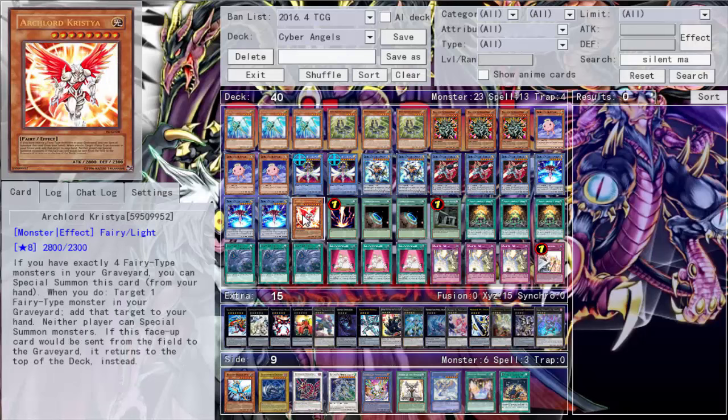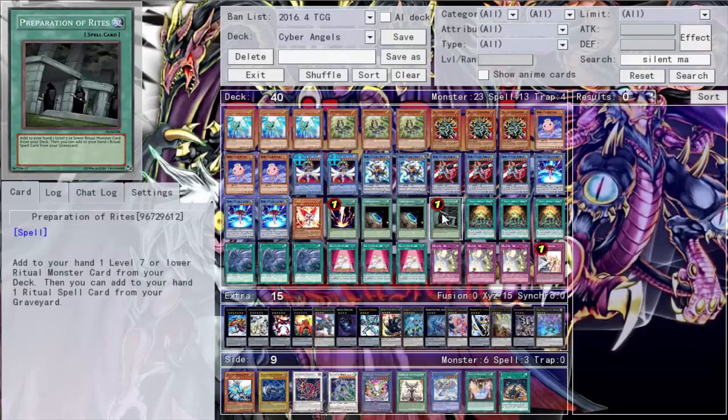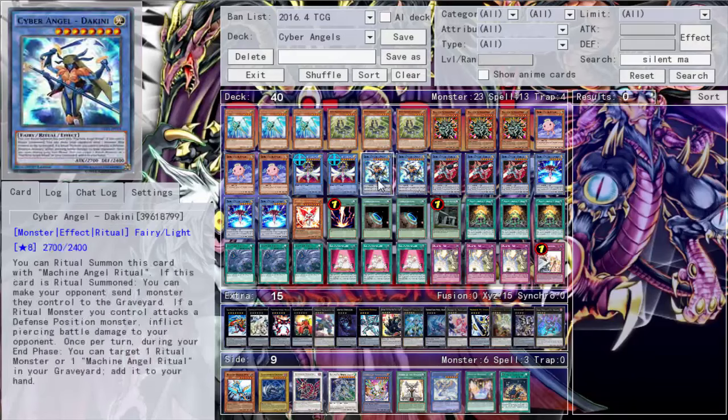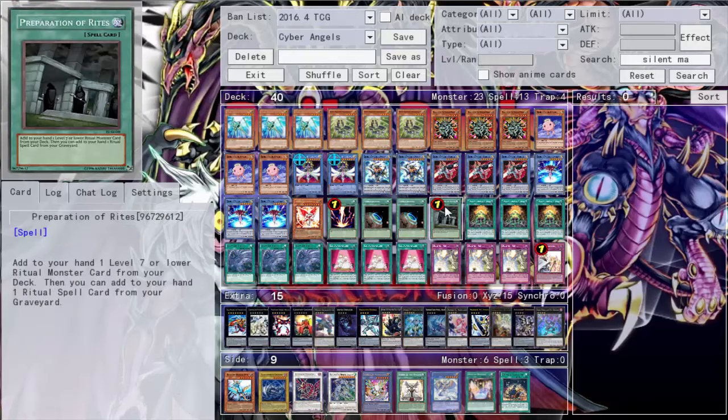The monster count sits at 23, which is high but totally fine — it keeps your plays going and lets you plus a lot. We run Raigeki, and then Preparation of Rites. You can't run Pre-Preparation of Rites here because Machine Angel Ritual doesn't list a specific monster — kind of like Nekroz, where one ritual card works for all the ritual monsters. Preparation of Rites lets you add a Level 7 or lower ritual monster from your deck to your hand, then get the ritual spell back from your graveyard — a straight-up plus one.